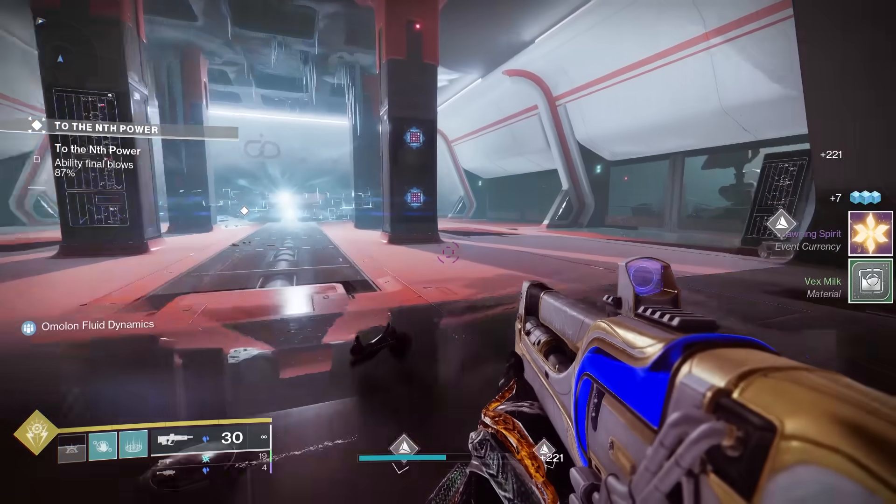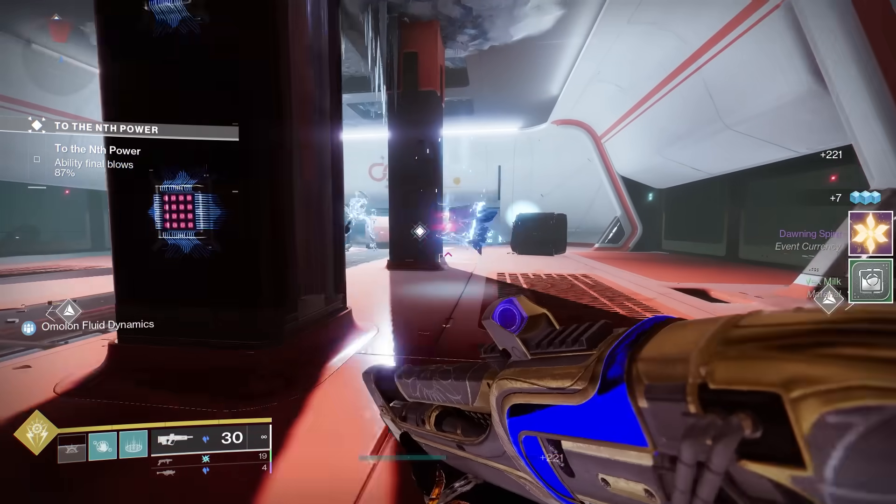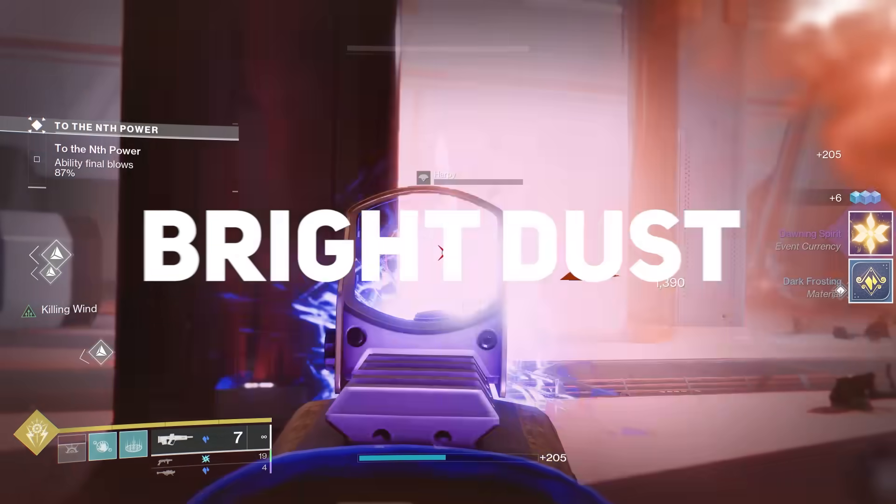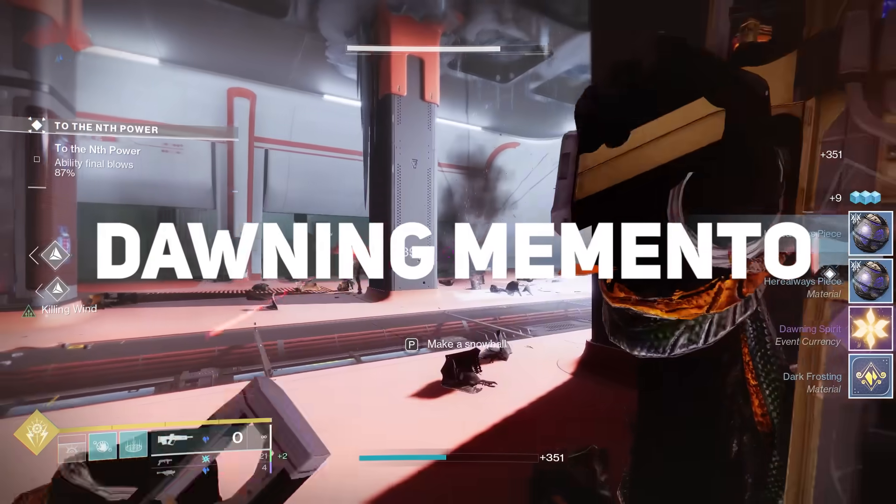First up, what can you get from playing the Dawning Holiday Event? Three things come to mind that you might care about: weapon drops that you can only get from the Dawning, Bright Dust, and the brand new Dawning Memento.